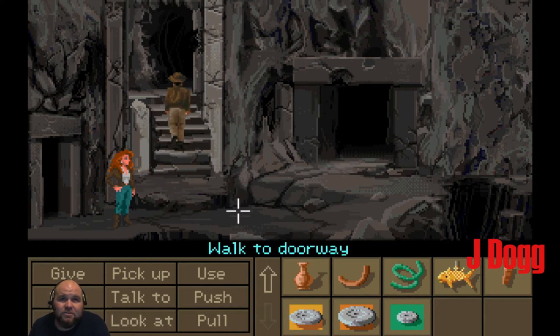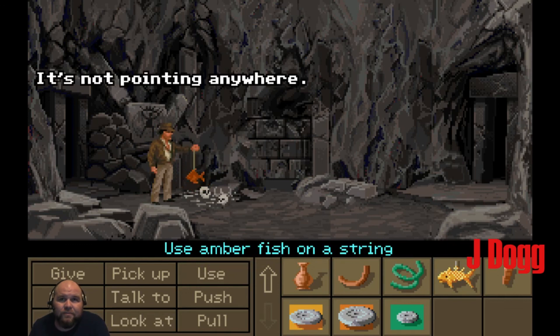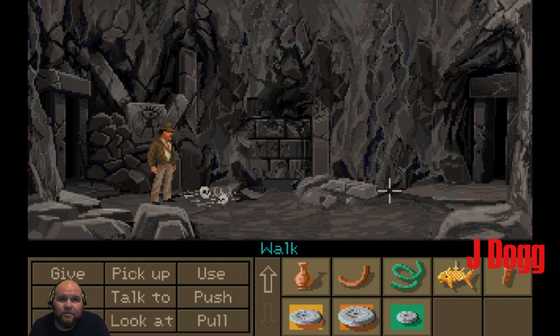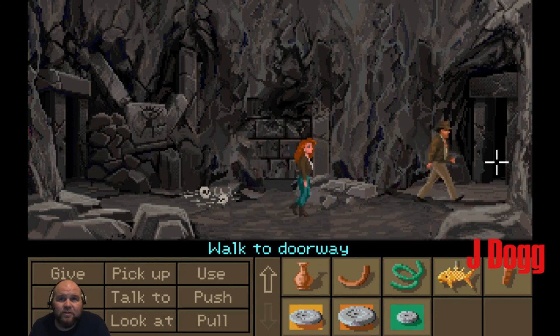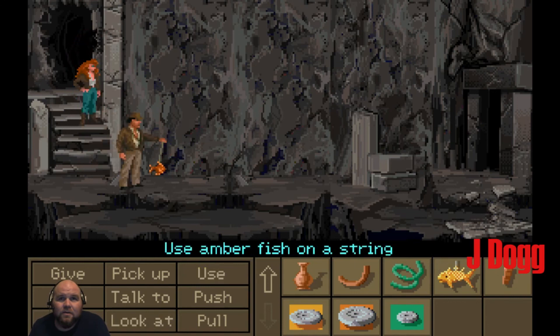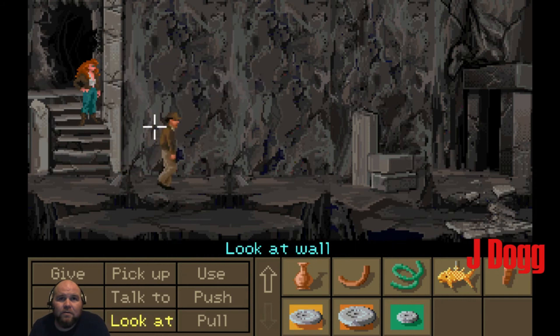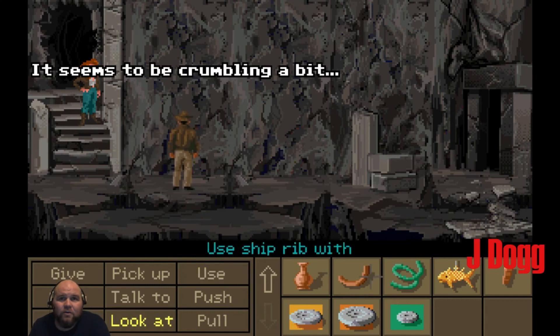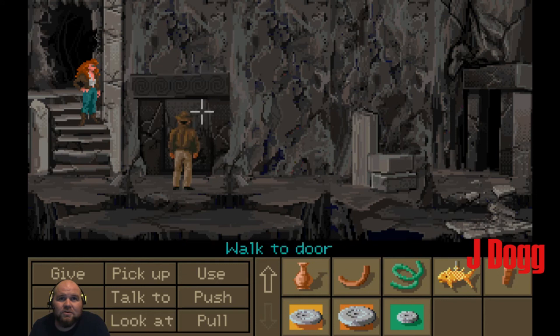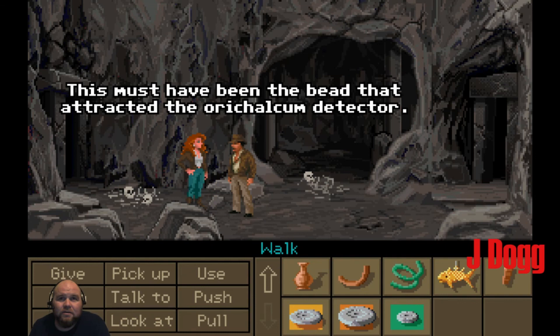Let's go up the stairs first. We're looking for Orichalcum — it's not pointing anywhere. Where'd Sophia go? It's pointing toward that blank wall in the back. Seems to be crumbling a bit. We know what works on crumbling walls. Look — an orichalcum bead! This must have been the bead that attracted the orichalcum detector.